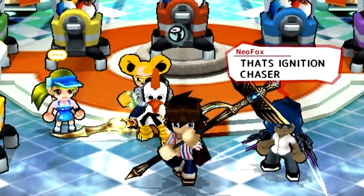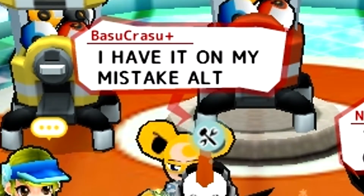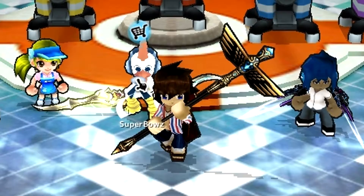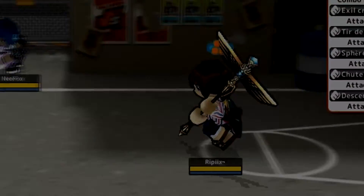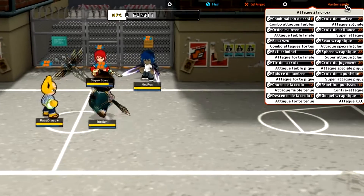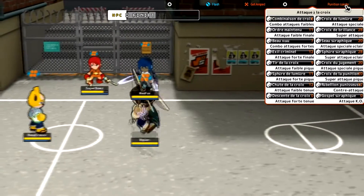I'm gonna do an accessory showcase today of the Seraphic Cross. That's the ignition chaser — the cross is gonna go get it. He's got an alt account where he's got the ignition chaser, but it doesn't matter. We're gonna do an accessory showcase of the Seraphic Cross. The Seraphic Cross is a gold ball accessory in the smaller drawers; I don't think it's in the mega draw, and it's actually really OP.